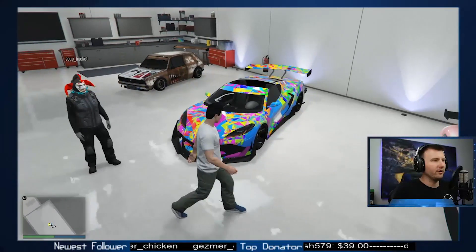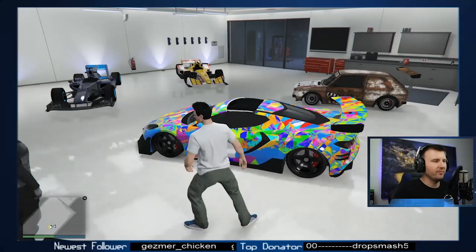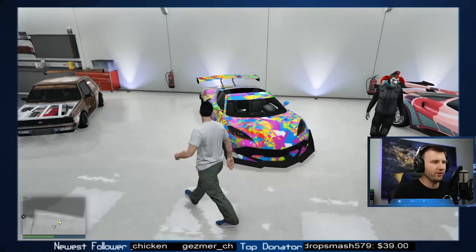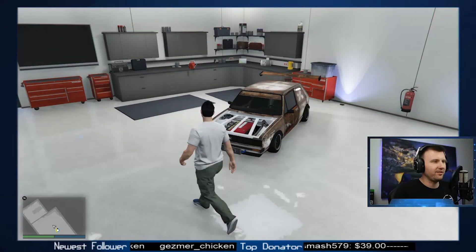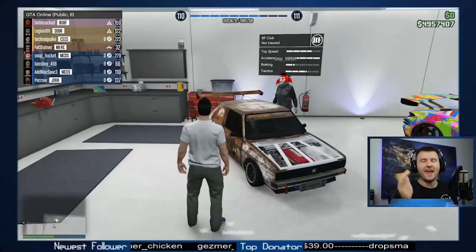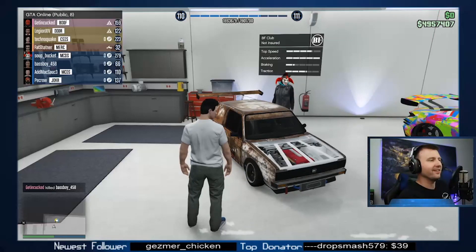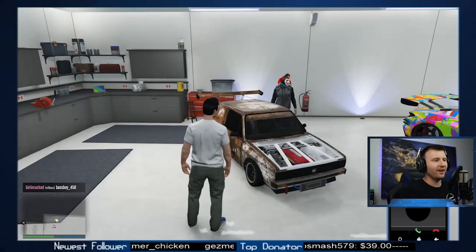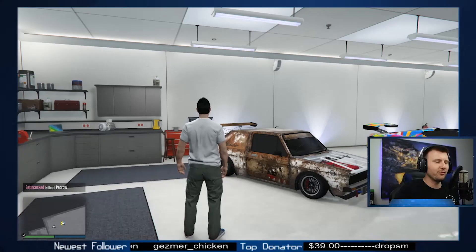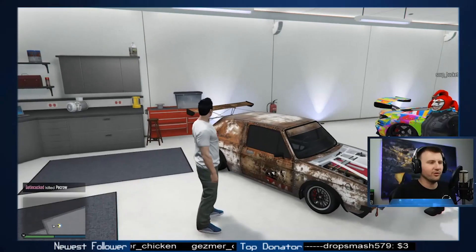Coquette — we picked up this car as well, as you saw in my video. I was torn between that livery or just having the stripes I picked on mine, but that's a really good livery with a lot of detail. This is the BF Club. I didn't look at any of the Southern San Andreas vehicles as soon as I saw this thing. How much was it? 1.3 million dollars — before upgrades — for a Volkswagen Golf, dude. You can pick this up for like $2,000 now.